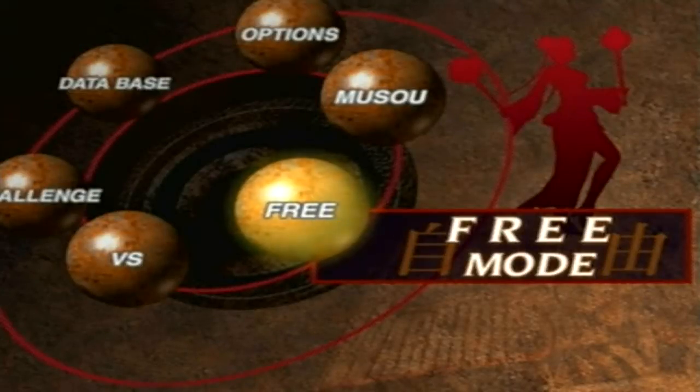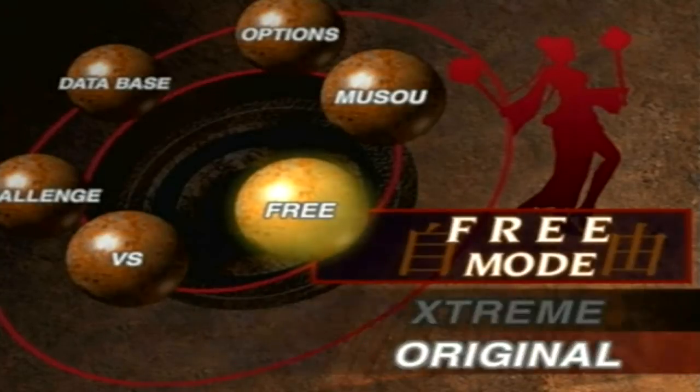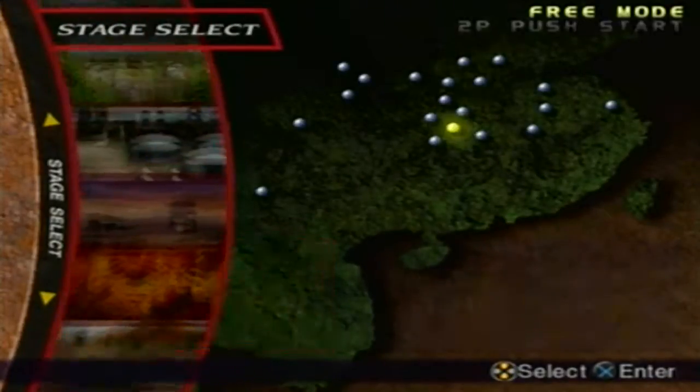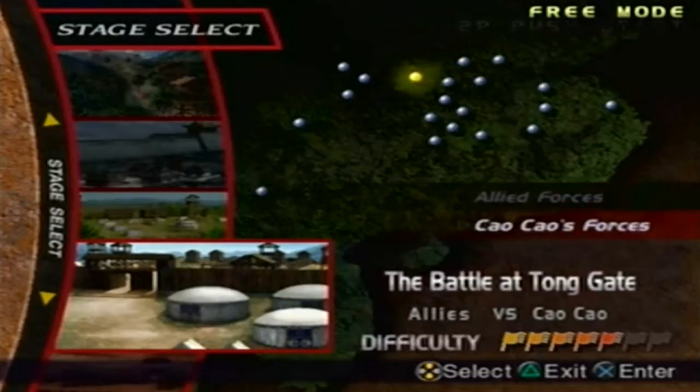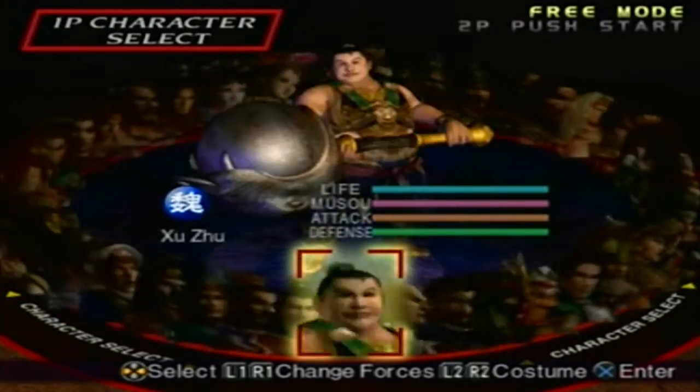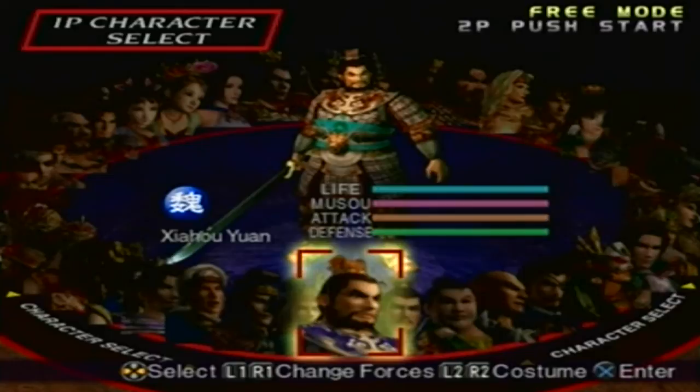Hey guys, we're going to unlock another fifth weapon. The next two fifth weapons both got four votes. The first one I'm going to unlock is Zhao Yun's, so we're going to play in original mode to get the fifth weapon. We're going to go to the Battle of Tong Gate, play under South forces, and play as Zhao Yun.